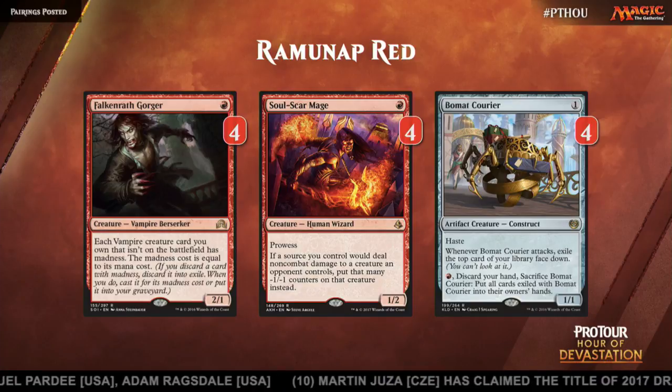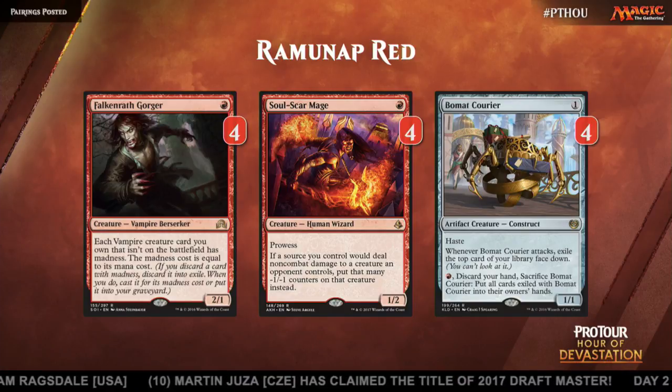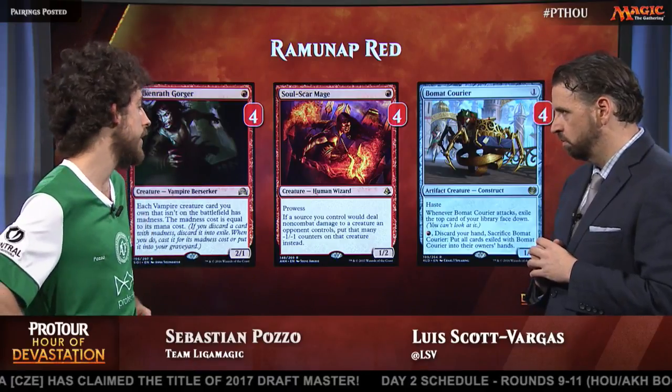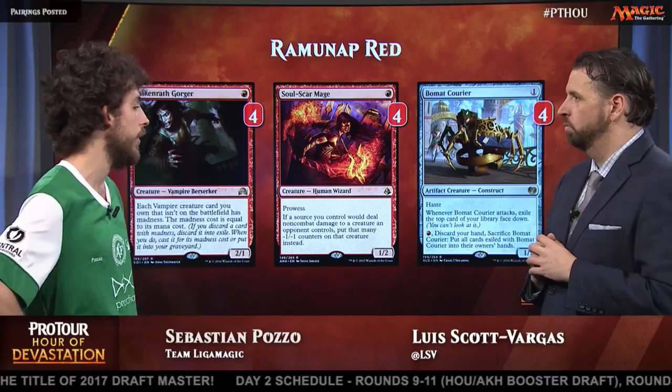Beaumont is a card that I love. It can win games out of nowhere, because even when they force their Grasp of Darkness to the creature, if you have a Hazoret or draw four cards, it's insane. And Soulscar Mage won the battle against Villagers.